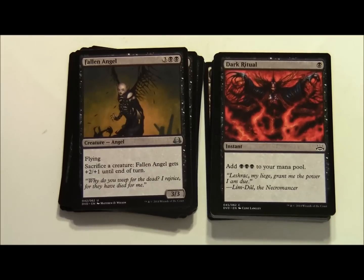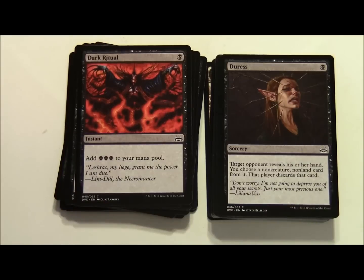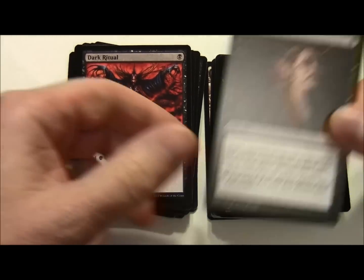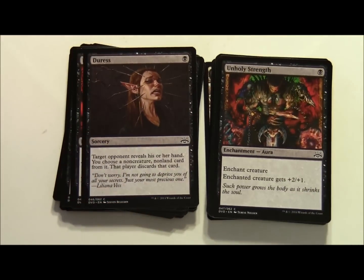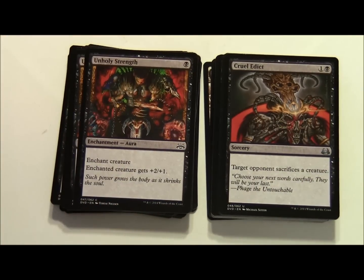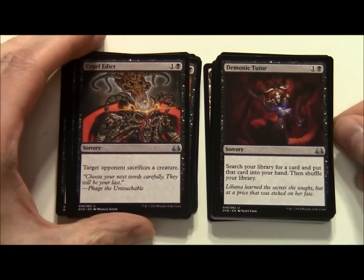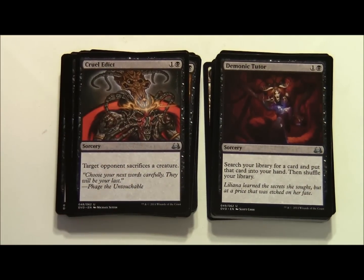No surprise that we've got Dark Ritual in here - so we've got mana ramp in black. Costs 1 black and lets you add 3 black to your mana pool, it's an instant - a couple of those. Duress costs 1 black - look at an opponent's hand and choose a non-creature, non-land card from it, that player discards that card. Unholy Strength costs 1 black, enchant a creature and give it plus 2 plus 1 - a couple of those. Cruel Edict costs 1 and a black sorcery - target opponent sacrifices a creature. Demonic Tutor costs 1 and a black sorcery - search your library for a card and put that card into your hand, then shuffle your library.